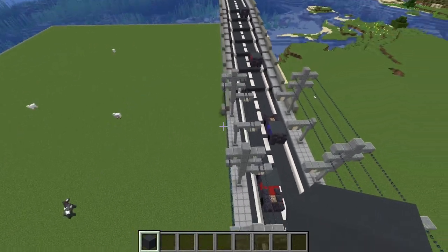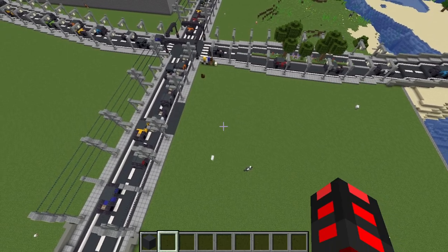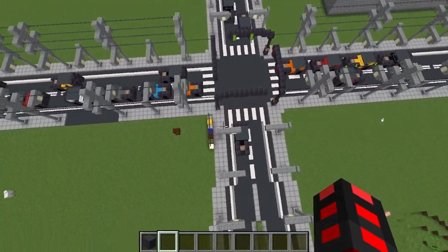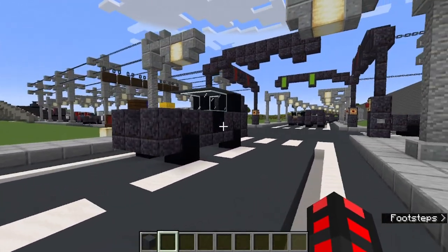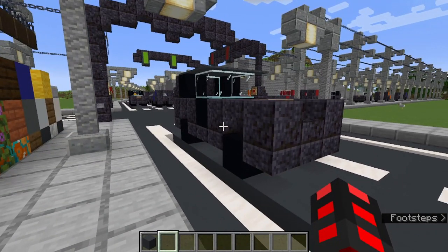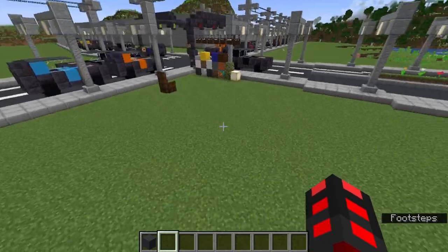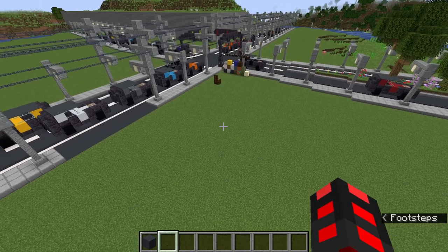It doesn't need to be absolutely gigantic, but it needs to be decently sized. Considering a parking spot should be about five blocks wide — really depends on what car design you're using, I'm going to be using something that looks like this — I'd need five blocks, because you need a block on either side since you can't have cars touching. With that, it's now time to fill in this area with gray concrete.